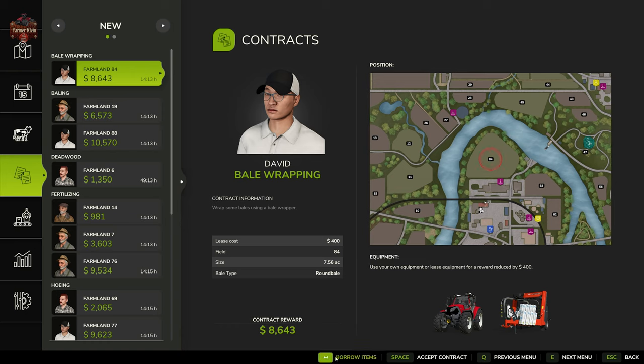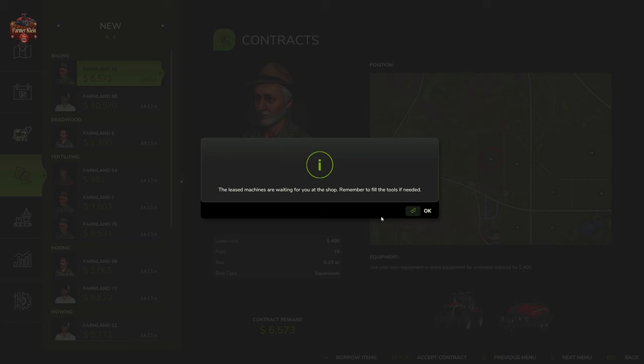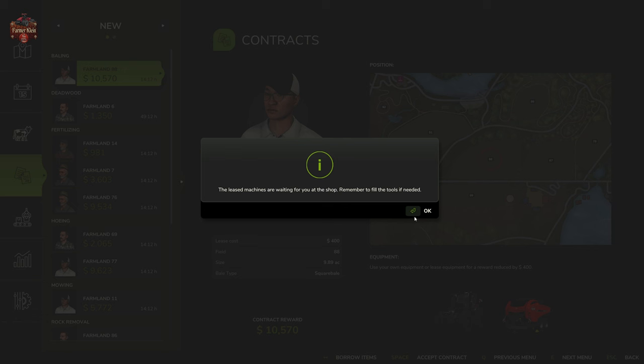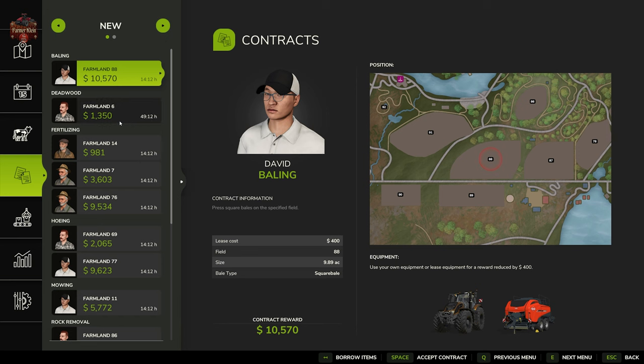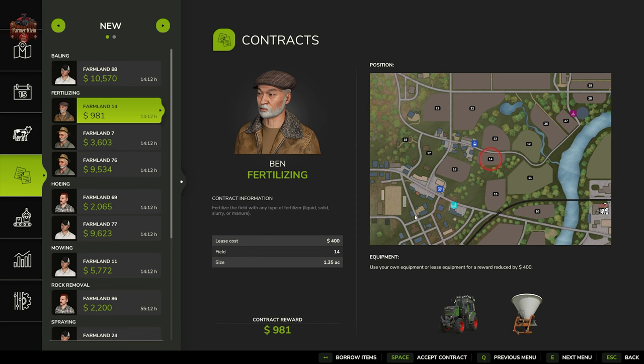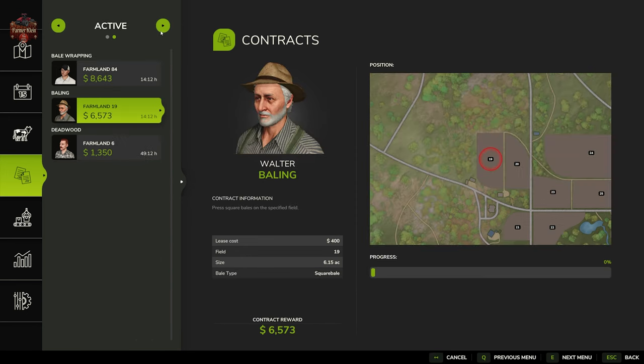I'm going to borrow the items for our baling contract, borrow the items for this baling contract, and borrow the items for this deadwood contract. We can have up to three contracts active at a time.